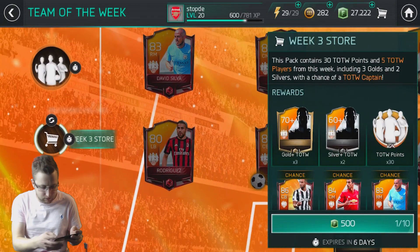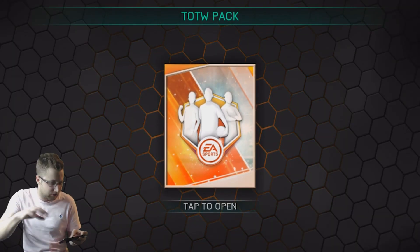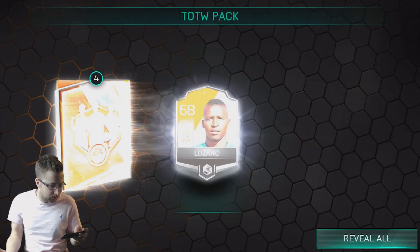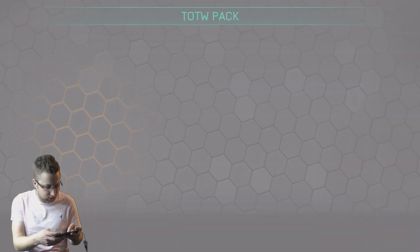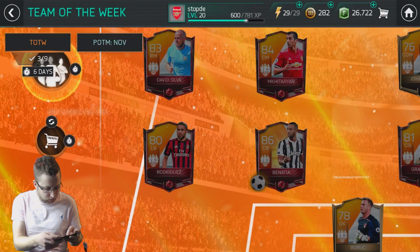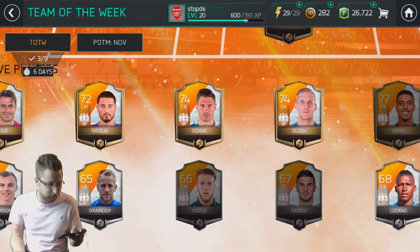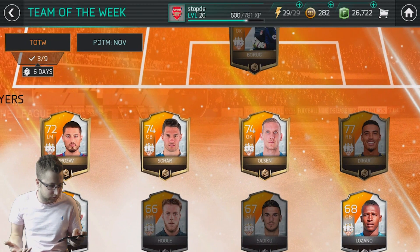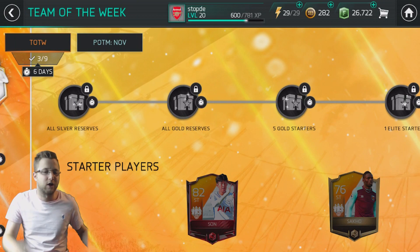You also have the option of opening up packs. You get 10 packs in the store each week that you can do alongside the live event. We can open this up and see what we get inside — some Team of the Week points, some silver players, some gold players. All these players now, when we scroll down to the bottom, are lighting up to show us the additional players we've collected. We're getting close to getting all the gold ones and all the silver reserve players, which is going to unlock some of the rewards along the top.